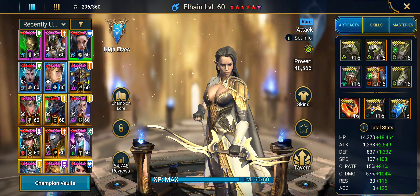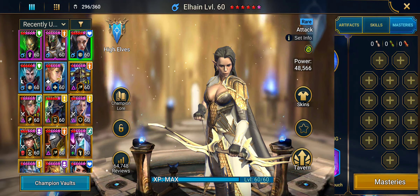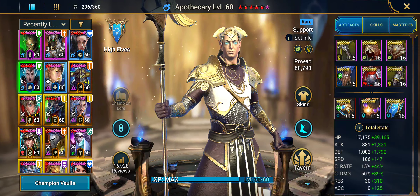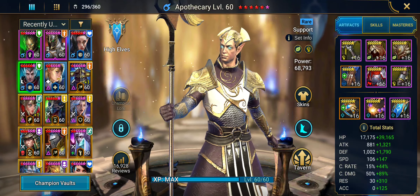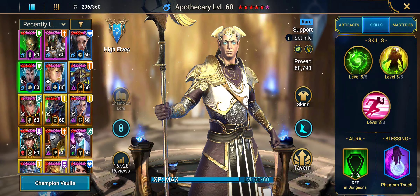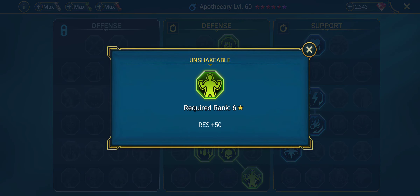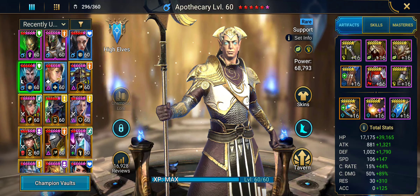Elhane is in a stun set and two odd pieces with no masteries — she doesn't need them, but if you want to speed the run up, give her some masteries. Apothecary is the fastest on the team; this isn't as fast as you can get him — he can be a lot faster. I have him on Phantom Touch going down to Unshakable.